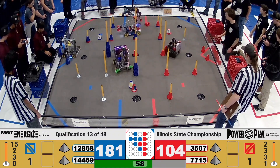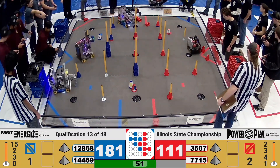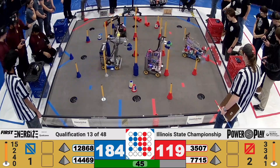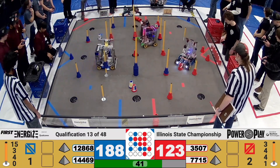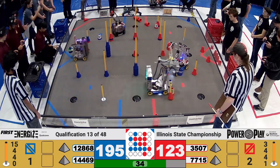Blue alliance is still stacking cones almost entirely on the high junctions while red spreads out their influence on the field. We do see a change in ownership — Ironclad claiming one of the four-point junctions from the red alliance, but Robotheosis follows it up and takes back a five-pointer of their own. One minute remaining in the match, blue alliance leads it 184 to 119. We have seen red come very close to a circuit but not lit up on the board quite yet. Blue is playing remarkable defense against all of those cones, as the red alliance spread out early in the match.